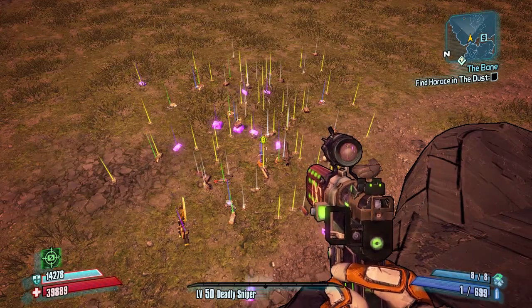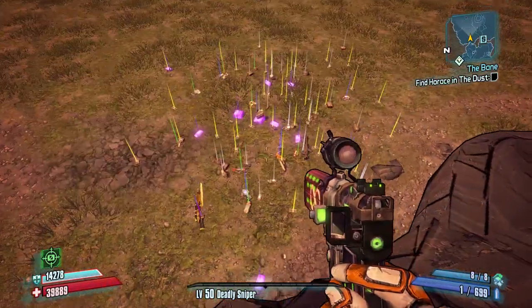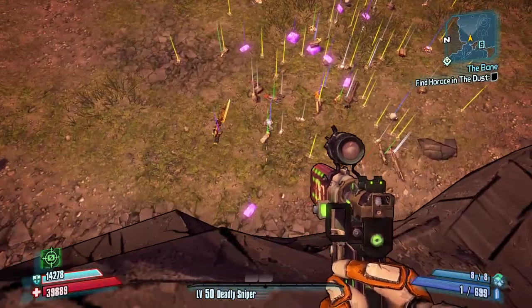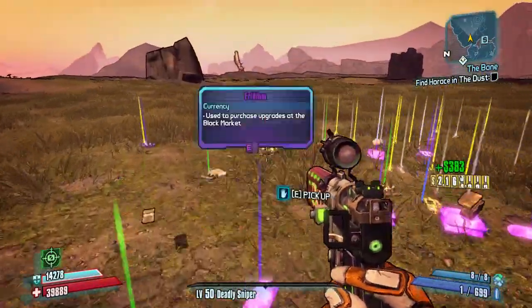Here's the loot. Now if you do run out of sniper ammo and you don't have a good backup, what you can do is run around and grab ammo from all the tentacles you kill. Just make sure you use your Deception skill to draw his attention away from you so he doesn't knock you off the edge.